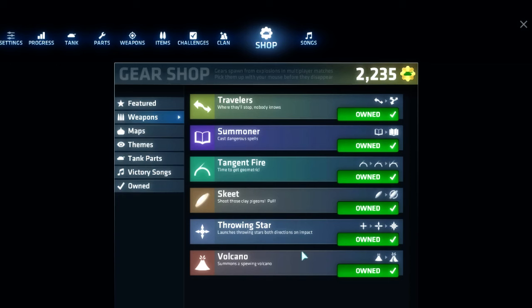Before going into that, I'm going to rank these weapons. If I was to rank them from 1 to 6: Volcano is definitely 6, that is the worst out of these weapons by far. Then Tangent is 5, Throwing Stars 4, Skeet 3, Summoner 2, and Travelers 1.